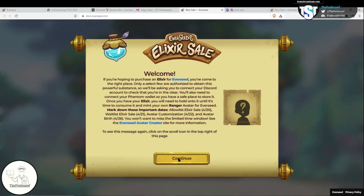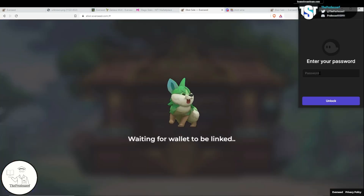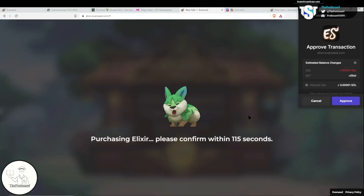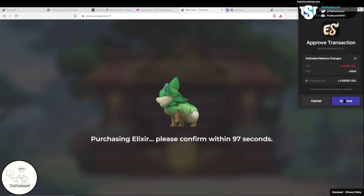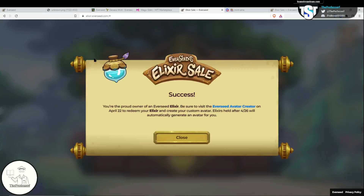I'm going to go ahead and purchase my elixir. The first step is to link your Discord account and then the Phantom wallet. I've successfully linked my Discord account, and now we're linking our Phantom wallet. Wallet has been successfully linked, and now we're going to purchase. You need to make sure that you approve the transaction on your Phantom wallet. You can see the price is one SOL with a little bit for gas fee — you're getting an elixir and there's a small network fee. Go ahead and approve. Once the transaction goes through, you have a success message — we are now the proud owner of an Everseed elixir.